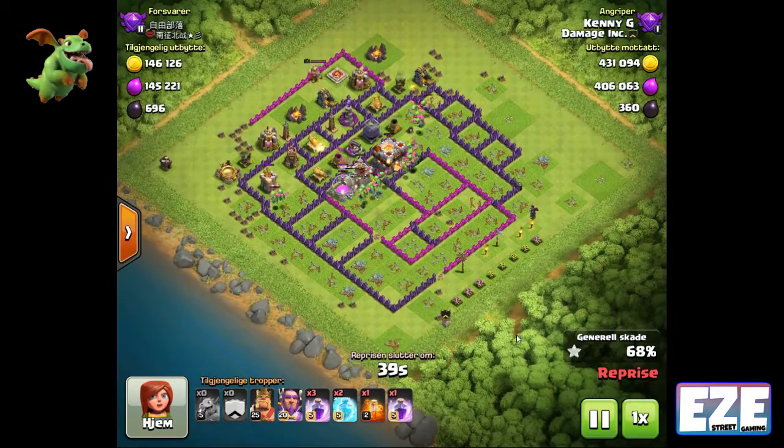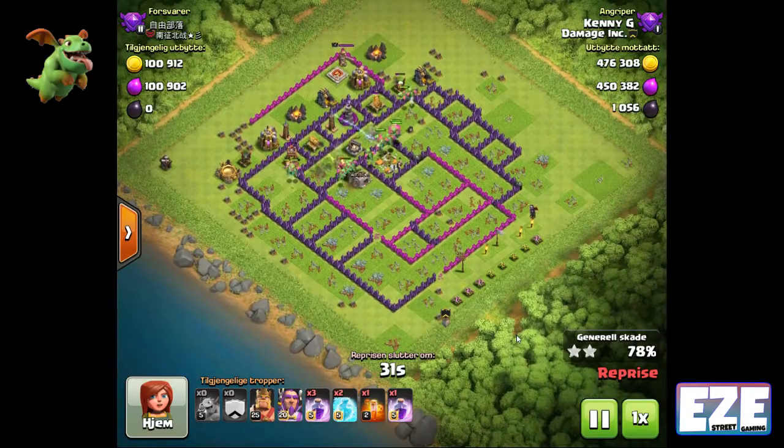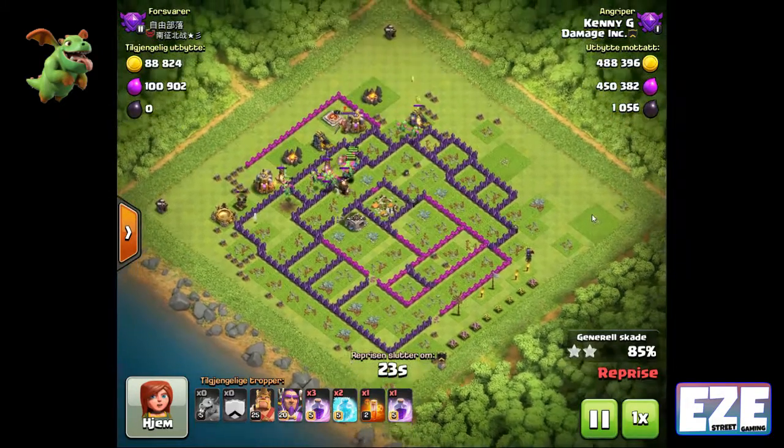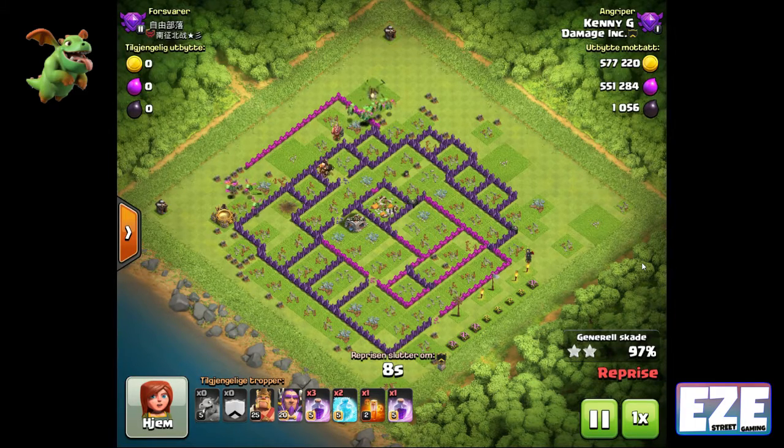So point number one: find the right base for the troops you have. In this case, he had a baby dragon army and he found the perfect base for it. He didn't have to spend extra resources or burn all his spells. He just spawned a big line of baby dragons and they went to work. You don't have to make everything complicated if you don't have to.